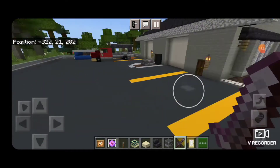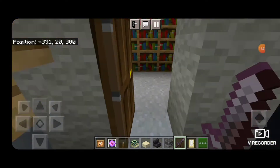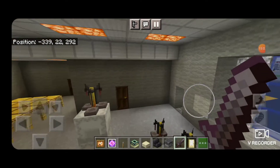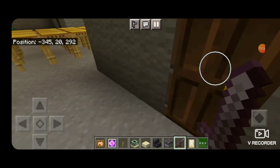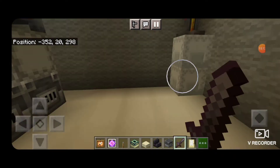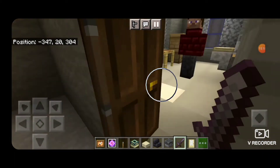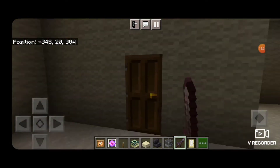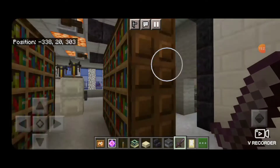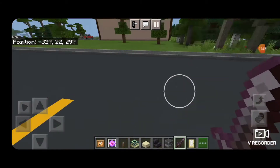Now this building here was a house converted into a business, and many different businesses were in there over the years. Right now, just to make it simple, I made it like a plumber's shop and warehouse. They've got a little main office, all kinds of hot water heaters, a utility room, a bathroom, some storage shelves, pieces of pipe, and some fire hydrants over in the corner. So not much in there — we'll move on.